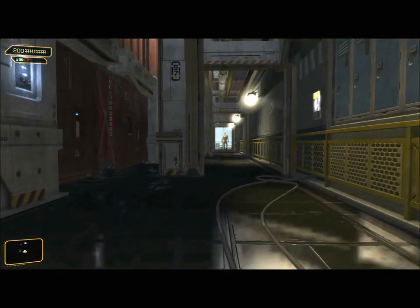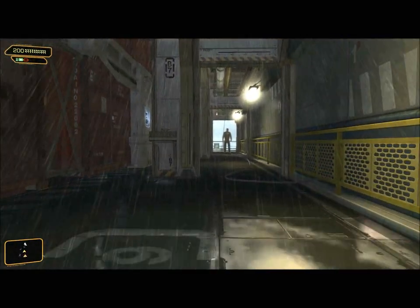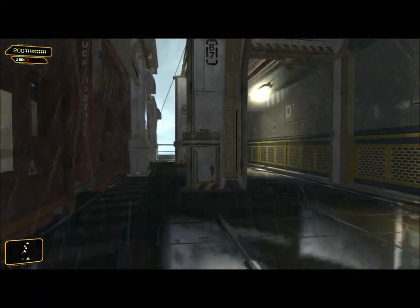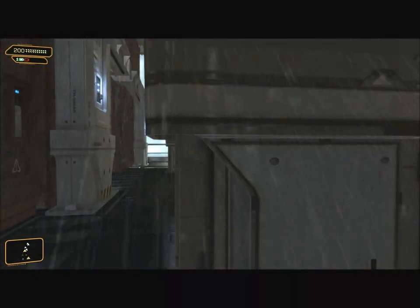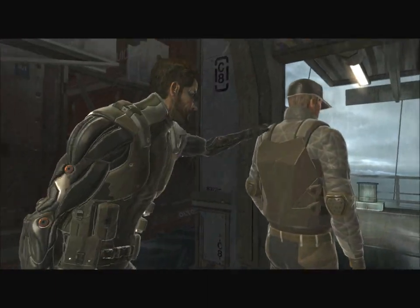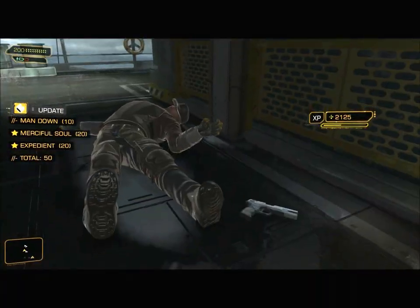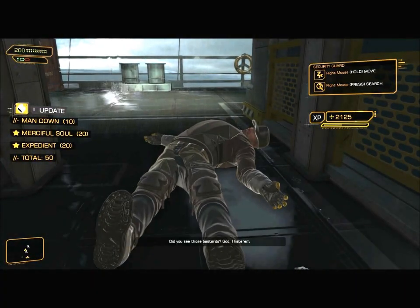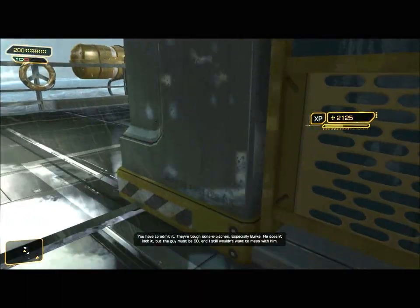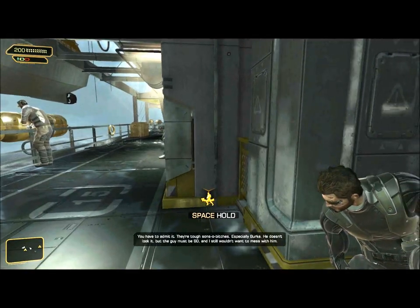Looks like he's headed away from us right now, which is great. I don't know if I can roll up on him in time. I think he's going to turn around and walk back this way. Nope, we're good. He dropped a pistol. He carries 22 credits. I'm going to drag him away and try to be quiet while I do it. There are now three guys left on the deck out here.